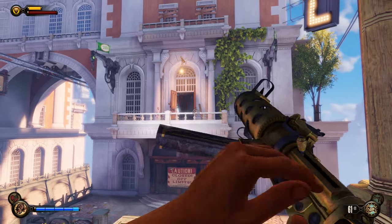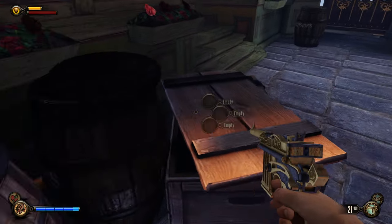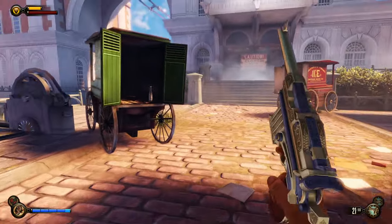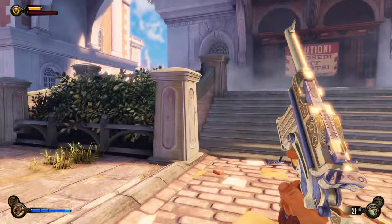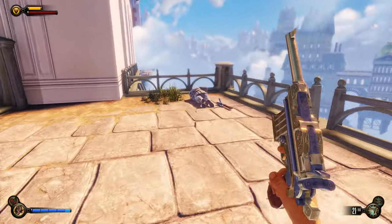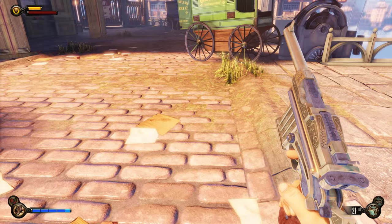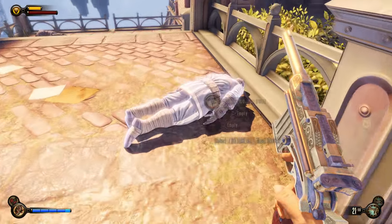There we go. Is that it? Yep, sure is. Alright, let's hop down. Like I said last time, I keep pressing the walk button instead of the sprint button. Kind of funny, but maybe annoying a little bit as well. Got some silver eagles in there. Alright, let's make sure we grab all of these guys' loot as well. They usually have silver eagles. This guy's body — I don't know what happened to it, but it's just gone. Maybe I already looted him or something.